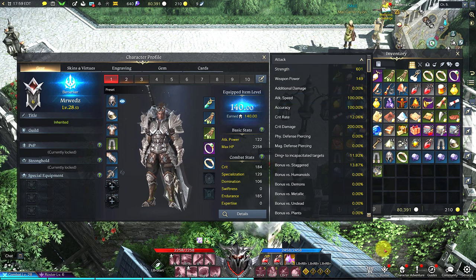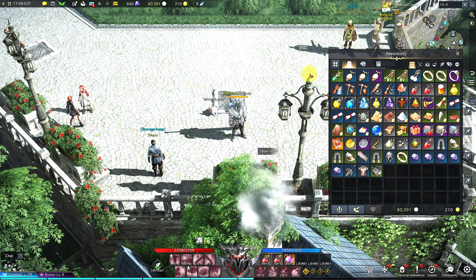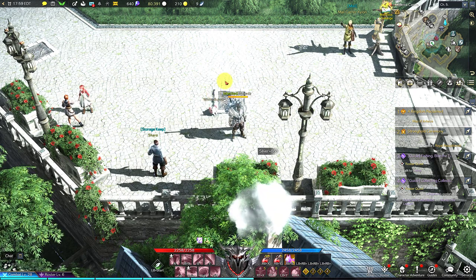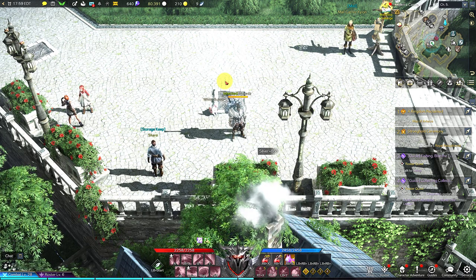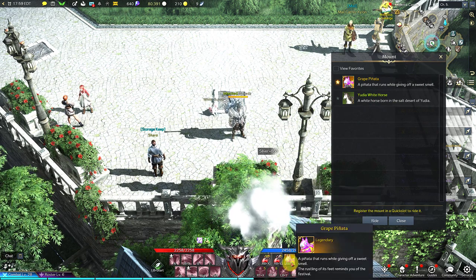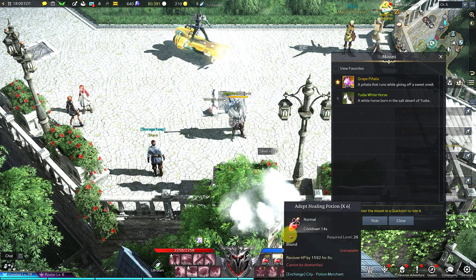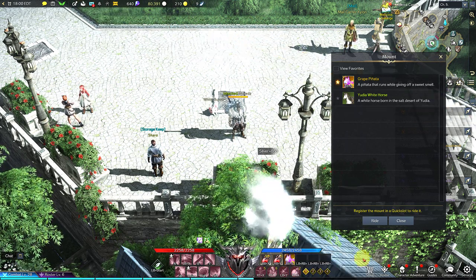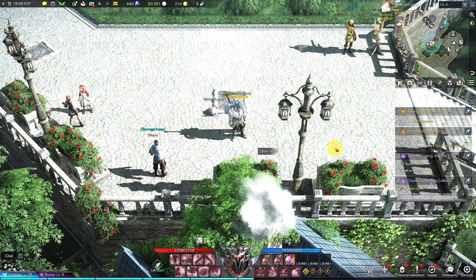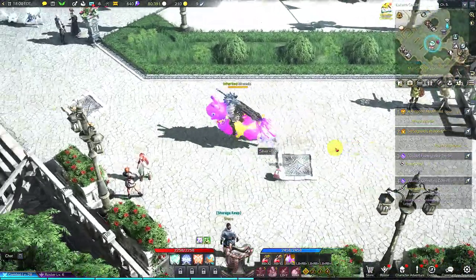Let me show you a trick real quick if you didn't know about this. If you have your horse and you're trying to figure out how to bring it up, normally it's the key Alt and V. So if I pull up Alt and V, it brings up my screen for the horse. Now you can add the horse to one of your buttons on the hotbar — just drag it and put it right there. For instance, I'm using a controller, so instead of going to the keyboard and pressing Alt and V, I can just press the right bumper and B, and it'll pull up my horse just like that. That's some of the tricks as a controller player.